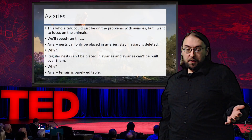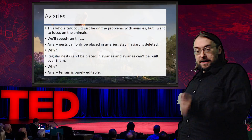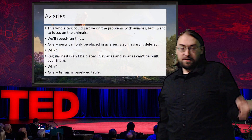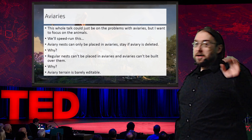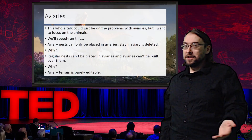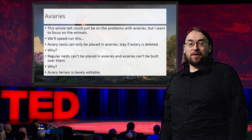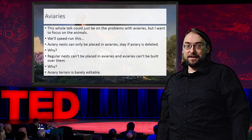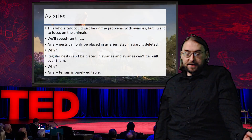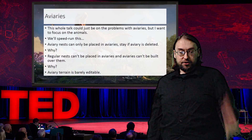One very notable thing, just a really strange design choice, is the fact that aviary nests can only be placed in aviaries, but the nests stay behind if the aviary is deleted. So with a small workaround, you can place a pterosaur nest outside of an aviary essentially at will. Why not just allow that sort of thing to happen directly within the game? Furthermore, regular nests can't be placed in aviaries and aviaries can't be built over them. These feel like arbitrary restrictions.